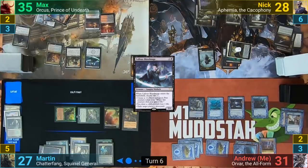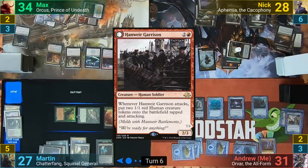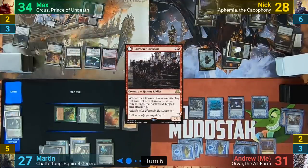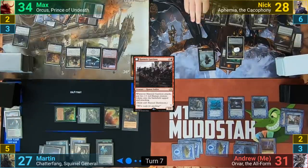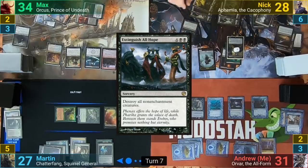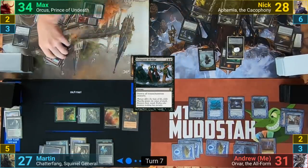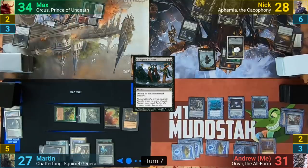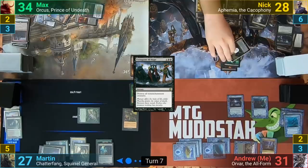Nyk then chooses the mode of losing one and drawing one, and casts a Hanweir Garrison before passing. Nyk untaps and draws, plays a Swamp, and puts Extinguish All Hope on the stack, destroying all non-enchantment creatures — which is everything but Ephemia and Toski. With Max's creatures dying, Pawn of Ulamog makes him four Eldrazi Spawn tokens. Nyk then moves to combat, swinging his Commander at Max for four, and passes to me.